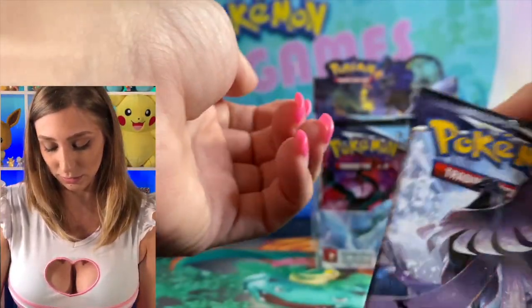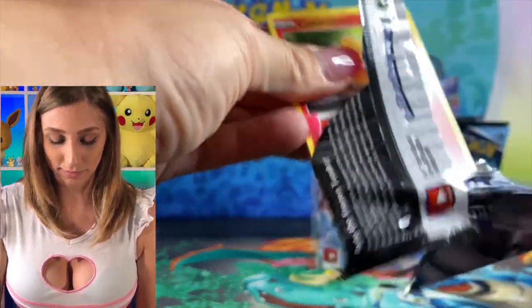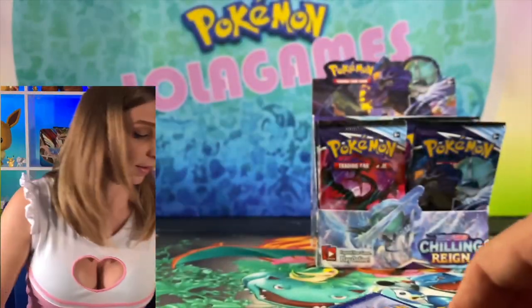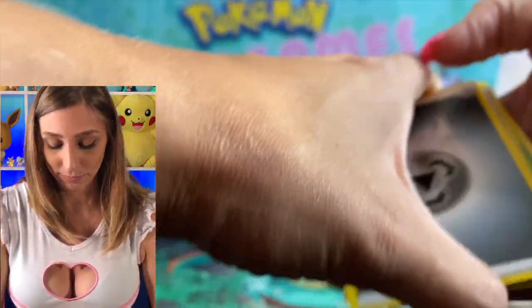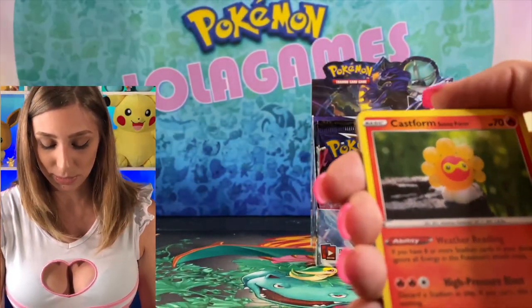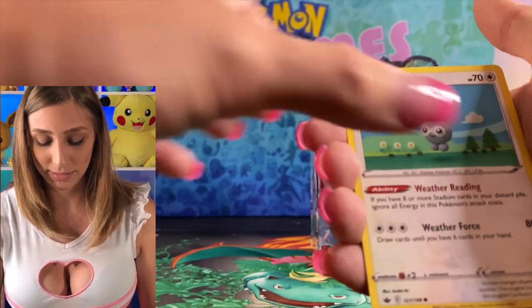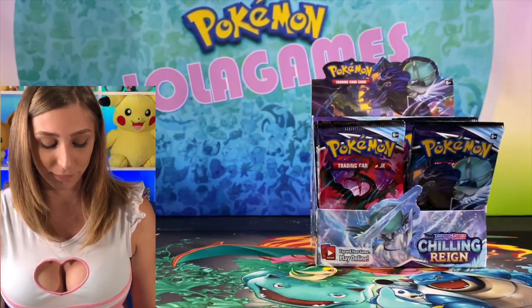Cracking into Articuno. Steel Energy, Dynatree, Drizzle, Path to the Peak, Sunny Castform, Heracross, Rauts, Quill for regular rare.